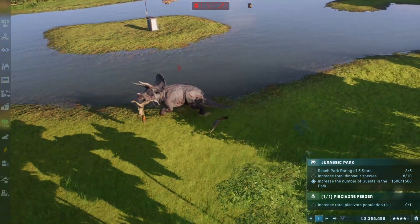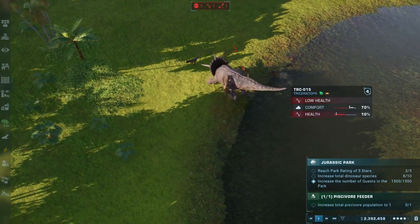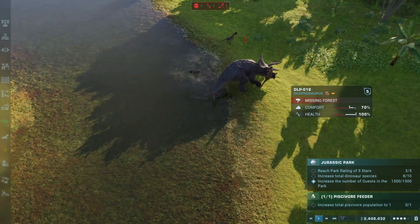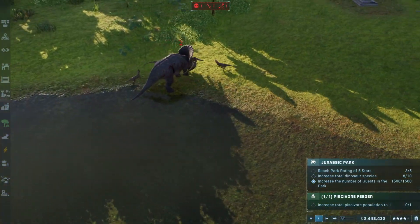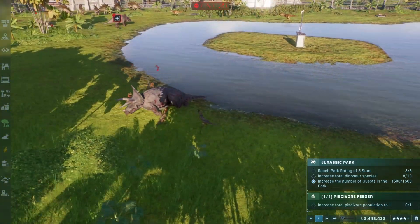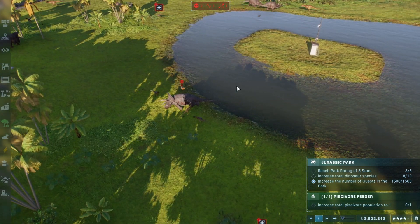Team Dilophosaurus, not wanting to be shown up by the raptors, have four up against this Triceratops looking to bring the beast down. They are just surrounding him, and they have downed him. It looks like they are going to be able to pull this off without even suffering a casualty. Are these guys with their large herd size actually going to be a contender? Second kill going to Team Dilophosaurus.